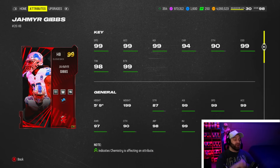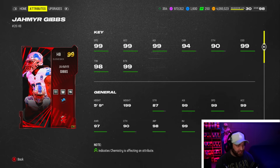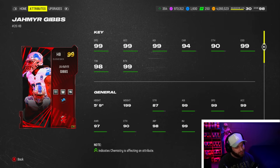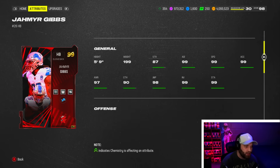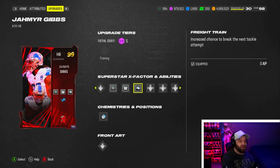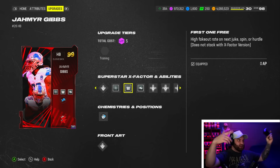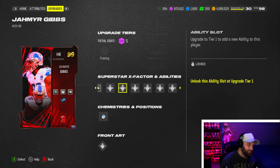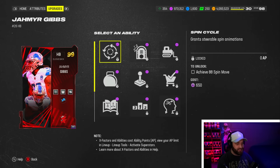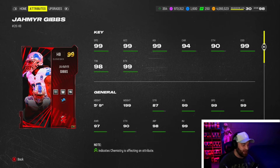At number one we got Jahmyr Gibbs. I just did a gameplay video on this card recently — one of the more fun cards in the game and arguably my best running back gameplay of the year. He's 99 in basically every stat — carrying is very good at 94, catching above 92, and a great route runner with 98 short routing which is ridiculous. He has two zero-AP built-in X factors: Freight Train, Energizer, and First One Free, which counters Secure Tackler. On top of that, all his other abilities are zero-AP too. He's basically Brooks but with additional X factors — this card is ridiculous, arguably a tier above Brooks as well.